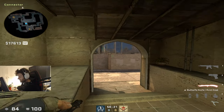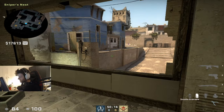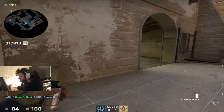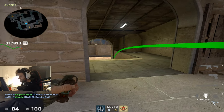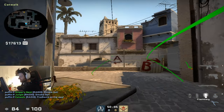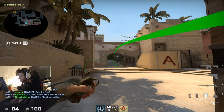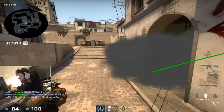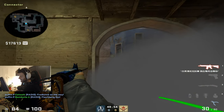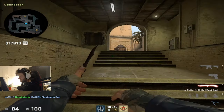Let's go over to middle. Let's say your middle guy is having a hard time holding mid, your orber gets smoked off from window, and you want to fight for middle. Smoke down bottom connector, have your short guy molly underpass, and have your A anchor player throw a flash down middle through the smoke — it'll blind everyone mid — and then have both the connector guy and the short guy swing out and fight, then fall back afterwards.